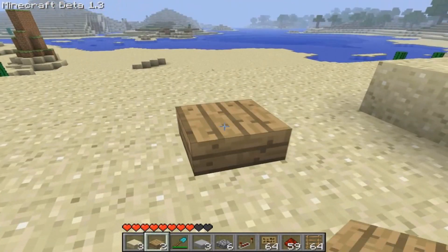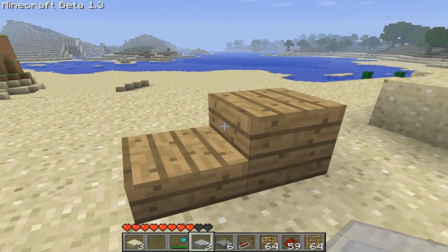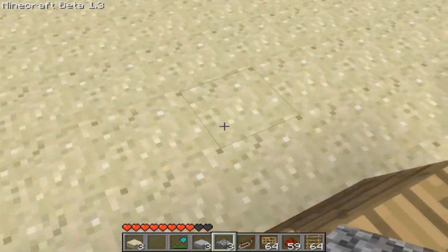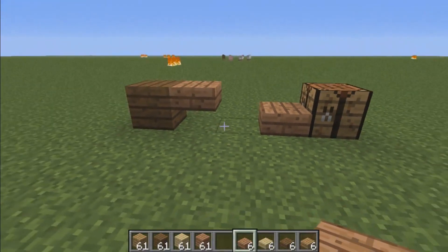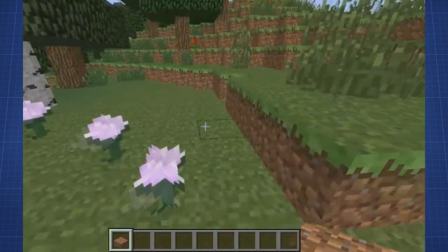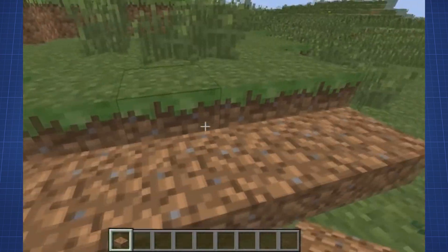Number three: stone wooden slabs. This is the last unused block, but it's actually more a change to an existing block. In an earlier version, wood slabs acted just like stone slabs — a pickaxe was needed to destroy them. They can be obtained normally if you load a save from before the real wooden slabs were implemented. Besides these unused or altered blocks, there is also one that didn't work: the dirt slab.